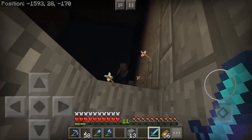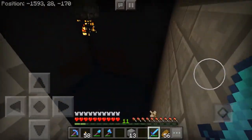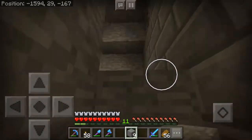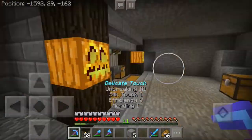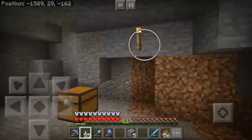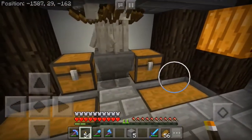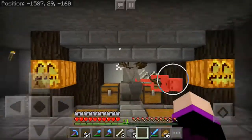I finished digging this whole thing out and started the farm. Now I'm sealing it off — never to look at that side again. I locked this room in so I don't have to worry about other mobs. I made sure it's lit up really well. This is my way back out — I should probably put a door on that, I'll do it later. One-punch kill on skeletons, and I went ahead and decorated a little, grabbed some concrete and put it back there.